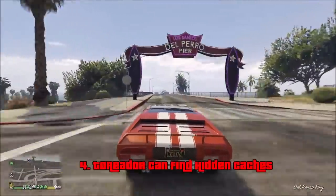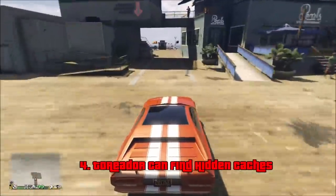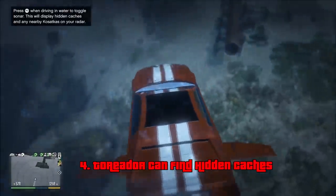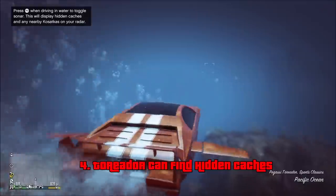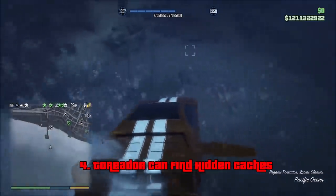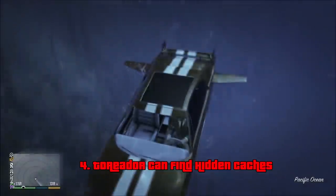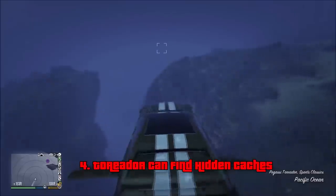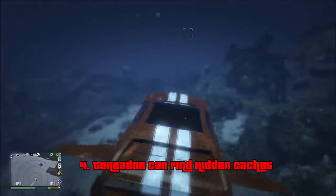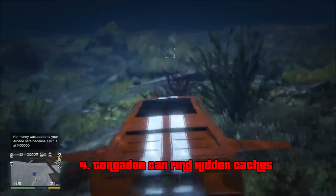At number 4, we have the Torador, which costs $4,250,000. This came with the Cayo Perico Heist and there is no trade price for this vehicle. I specifically want to talk about the Torador's hidden caches and the sonar. A lot of people use this vehicle in free mode — driving around to boost, doing stunts jumping off hills, or killing other players and Oppressor Mark 2s with its very accurate missiles. However, what a lot of people don't know is that once the Torador goes underwater, it can activate sonar, which reveals 10 hidden caches. Each cache you pick up is worth $7,500.